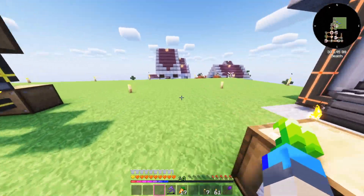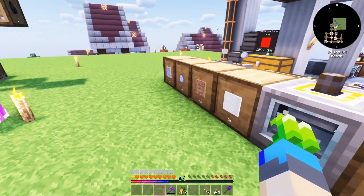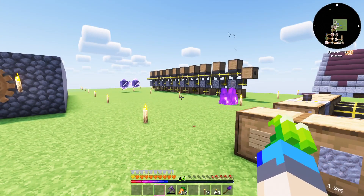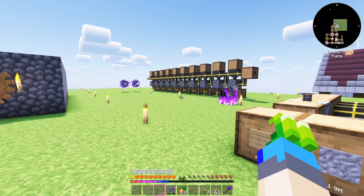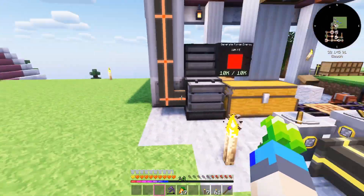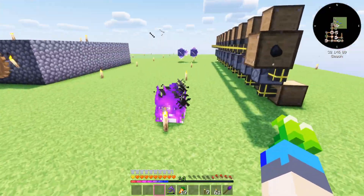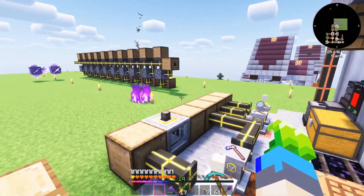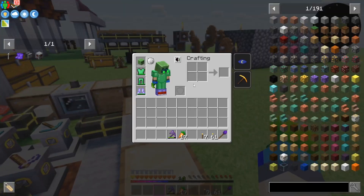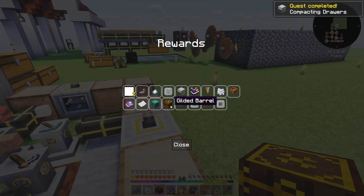We've got a lot to do today. I need to start generating obsidian, and I also need some other materials. I have a plan — we're going to mess with the pedestals today. But first, let's claim all these rewards.